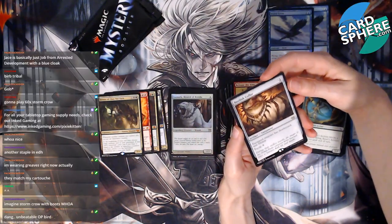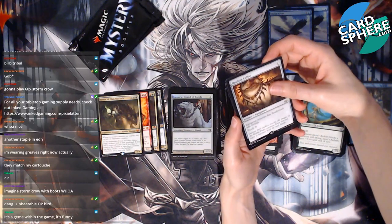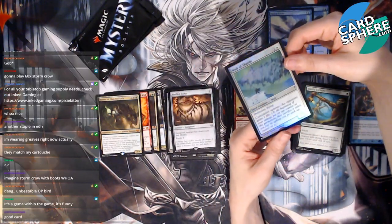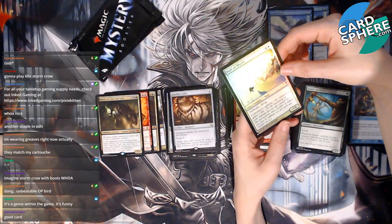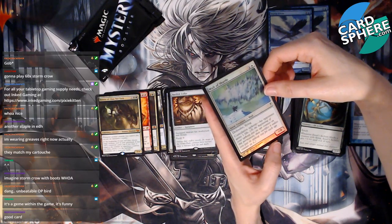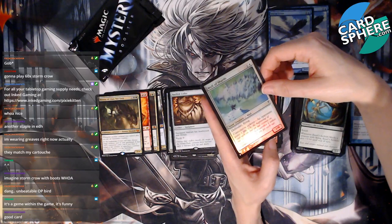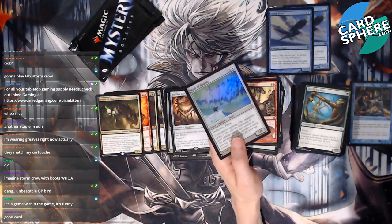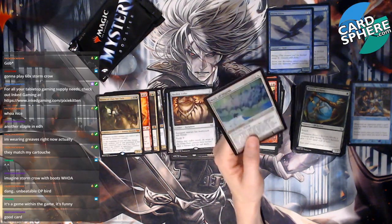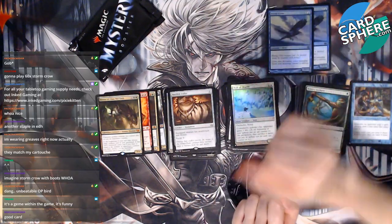Basilisk Collar: equipped creature has deathtouch and lifelink — cool! And Wall of Shards with defender and flying — cumulative upkeep: an opponent gains one life. At the beginning of your upkeep, put an age counter on this permanent and sacrifice it unless you pay its upkeep cost for each age counter on it. What? That's a little strange, I don't understand it, but sure. This is our foil.